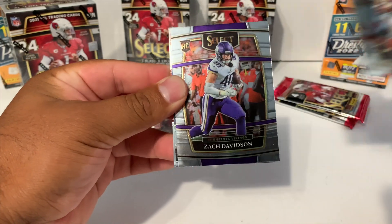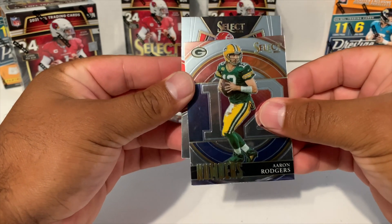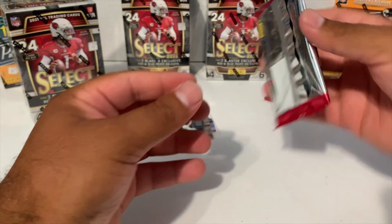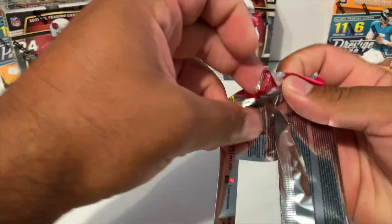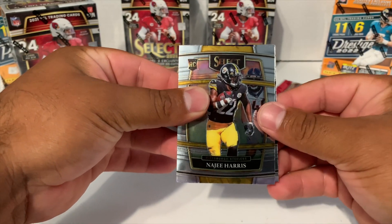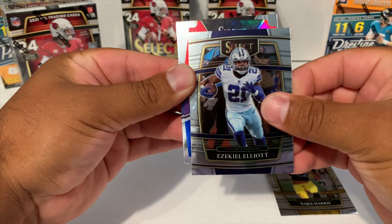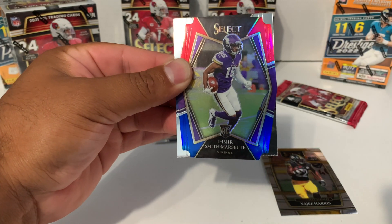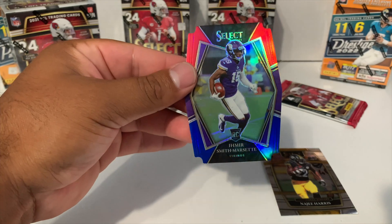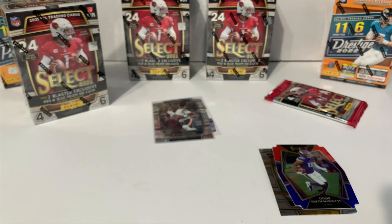Tony Gonzalez, we got a Zach Davidson rookie concourse, Aaron Rodgers, and we got a premier level Travis Kelce. The only quarterback I hope I don't get is Trey Lance — for those of you that haven't heard, I guess he broke his ankle and he's going to be out for the entire season. We got rookie Najee Harris, Ezekiel Elliott, our second red and blue — this is going to be Equanimeous or Emir Smith-Marsette — and then we got a Rhamondre Stevenson.